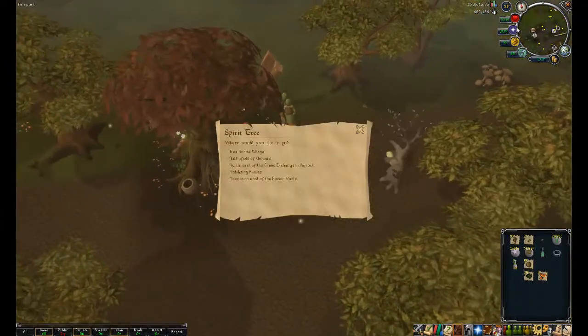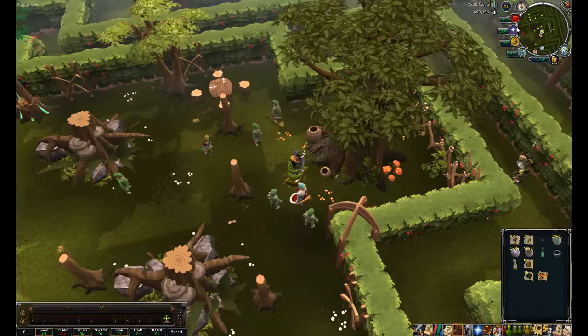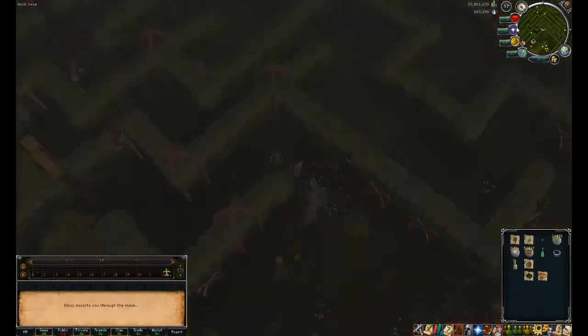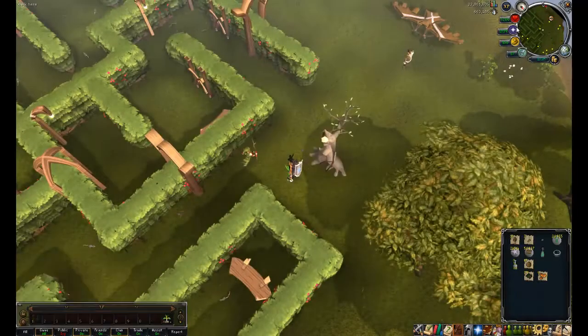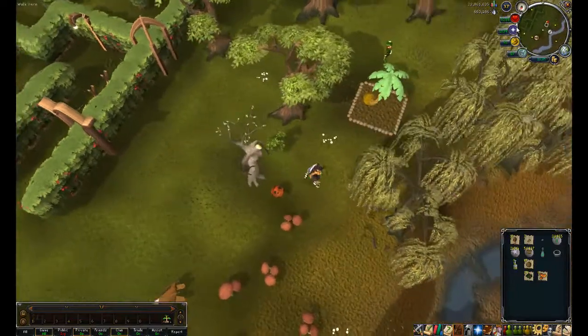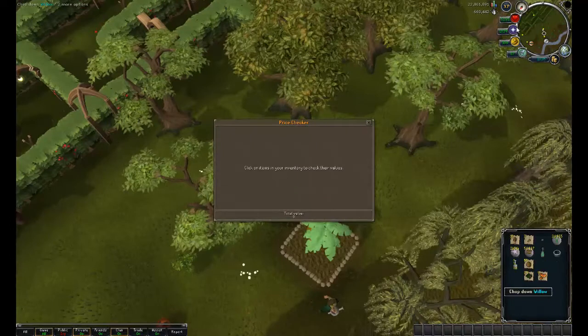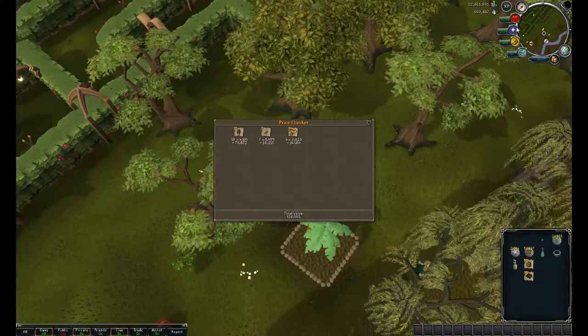Tree gnome stronghold, and then we're going to tree gnome village — follow Elkoy and you'll end up over here. Run to your patch and harvest it. All of this is practically free, so that's 126,000 for free. This is also free after the initial cost of coconuts, so 345,000 for free in quite a small amount of time.